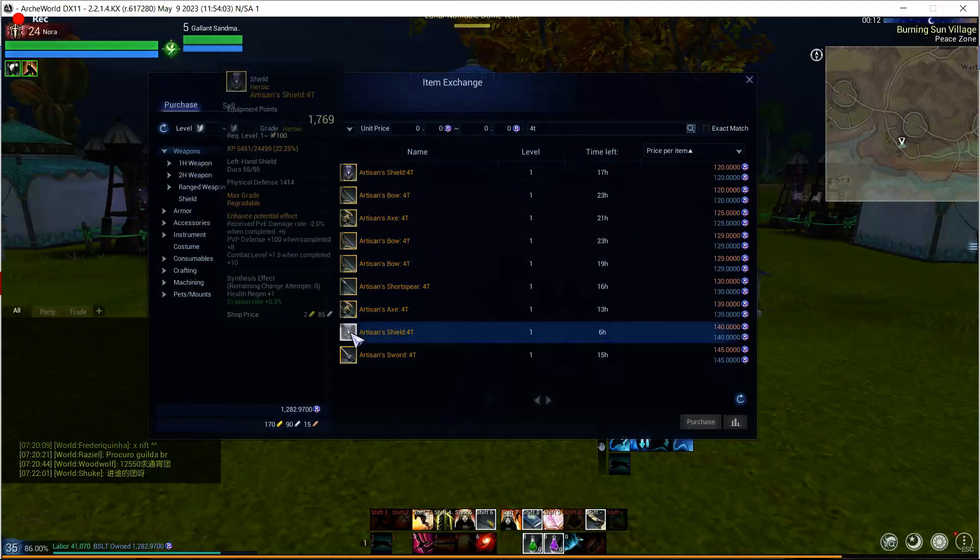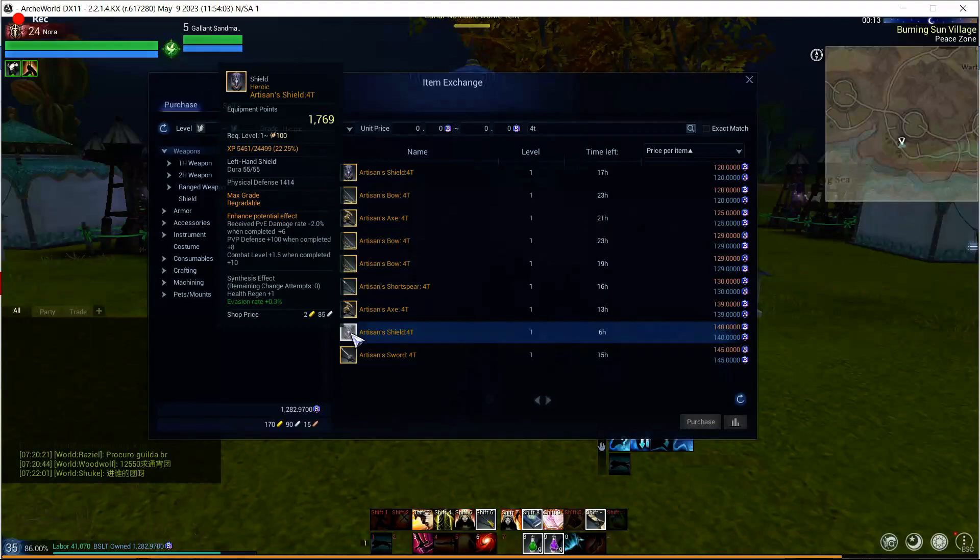If we keep scrolling down we can start seeing — here's a shield. It has 5,451 XP fed into it. That's like getting fed an additional approximately 40 Archeum worth of BSLT. And it also has a green stat on it.